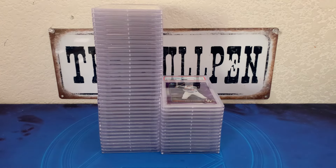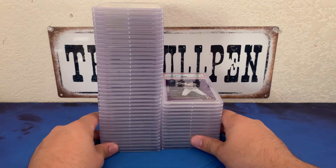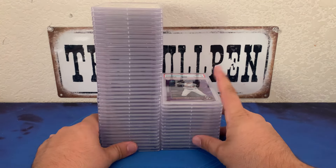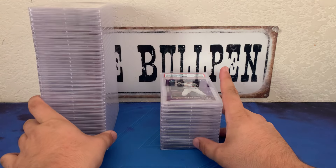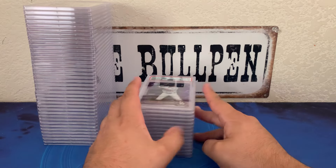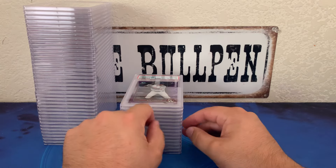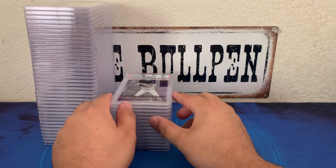Hey everybody, welcome back to the channel, this is Donnie Sports Cards. We got another PSA reveal. I did look at the grades and a little preface — we got crushed. We got 51 cards; about 19 are my buddy's and the rest are mine. If you've watched the channel, you saw I ripped a ton of Top Strip Japan Edition from last year — there's going to be a ton of those cards. Let's do my buddy's cards first.